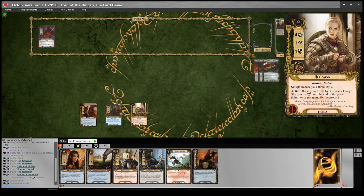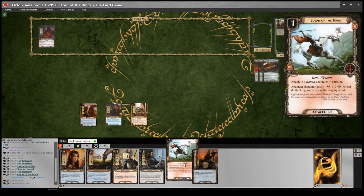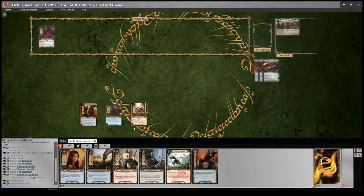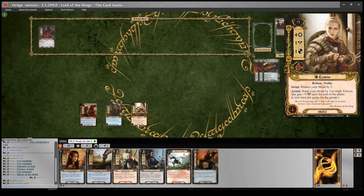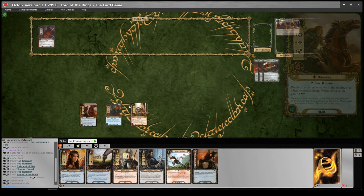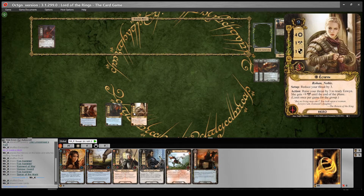Eowyn gives us 4 willpower for questing, which is awesome, reduces your threat by a further 3 in setup, and she gives you access to tactics so that you can play weapons onto Dunehir and armour onto Fastdread as well. She has that special ability where we can raise our threat by 3 to get plus 9 attack for Eowyn, which is really useful in this quest because we've got the Black Serpent in the staging area who we need to kill at the end of the game. There can also be times where you get an enemy like the Scythron champion that makes it very difficult to kill with Dunehir, so her ability gives you a backup way of dealing with those enemies.